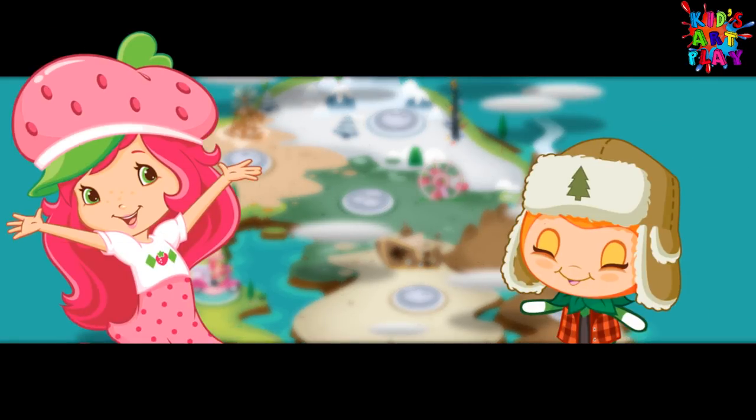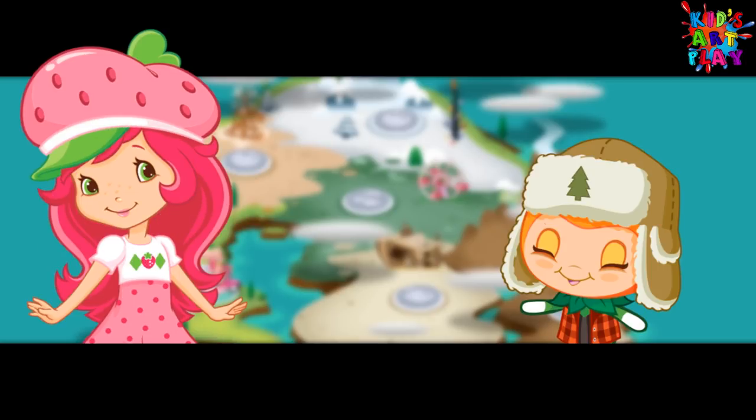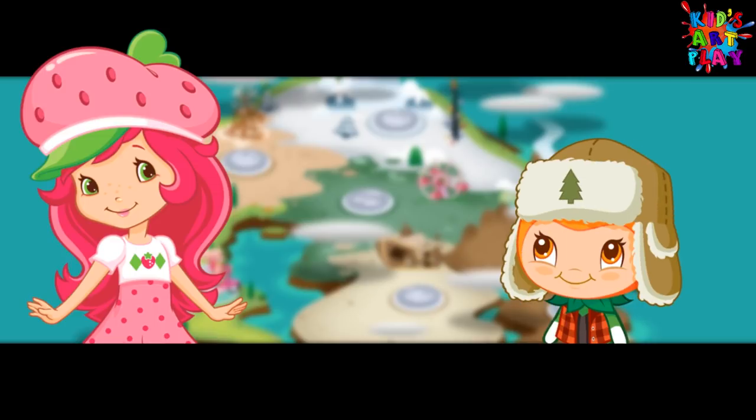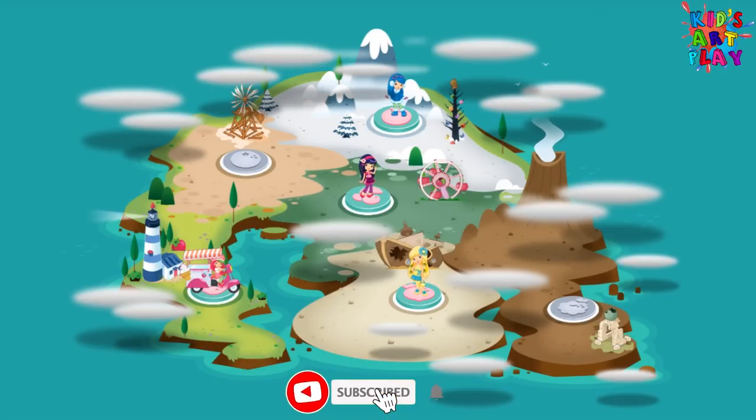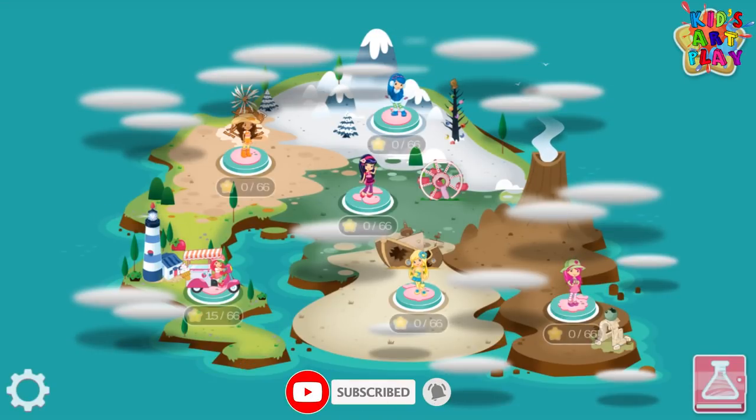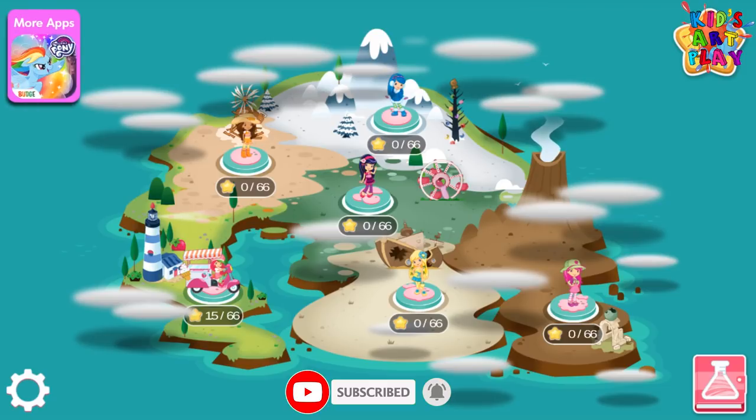Look, the Berrykins were able to rebuild the old lighthouse! With a little luck, its light will attract more Berrykins back to the island. There's still plenty of work to do. Where should we go next? My very best friends are waiting all over the island with special treats for the Berrykins. Tap on them to visit new areas.